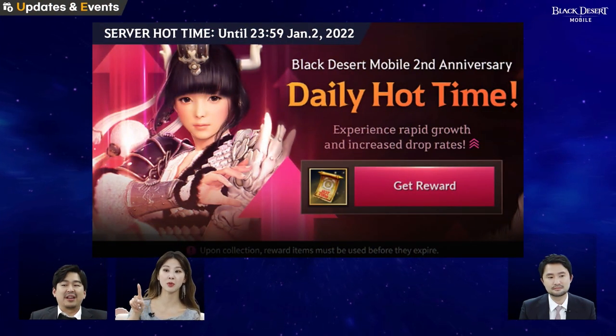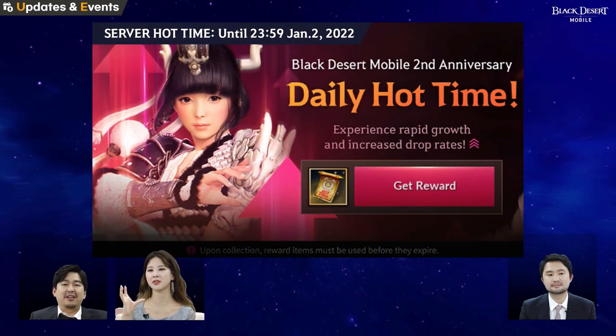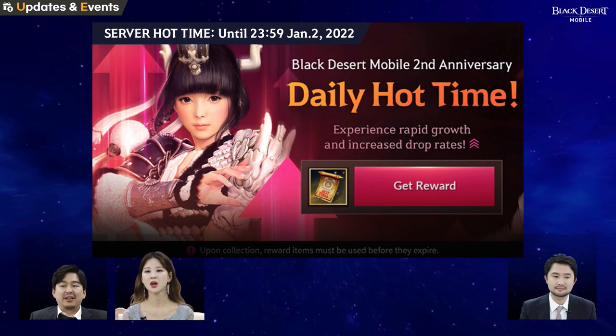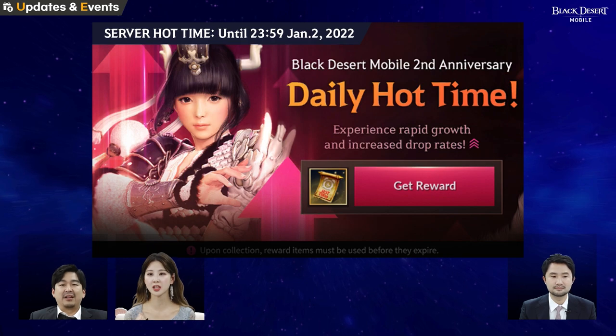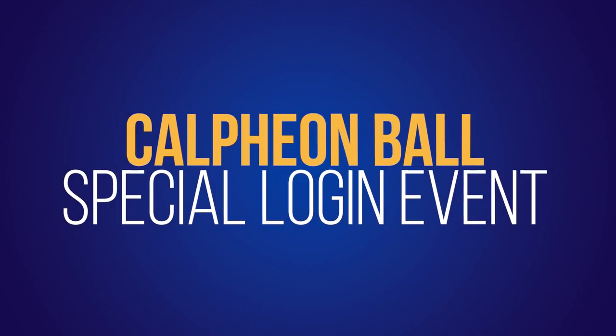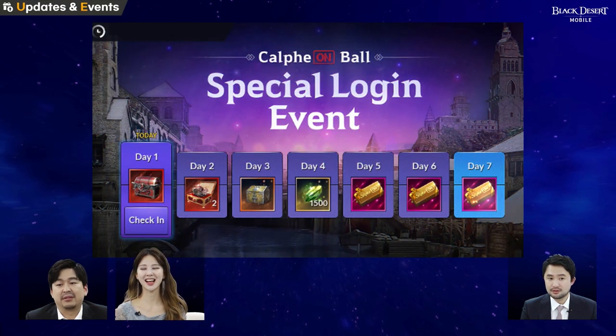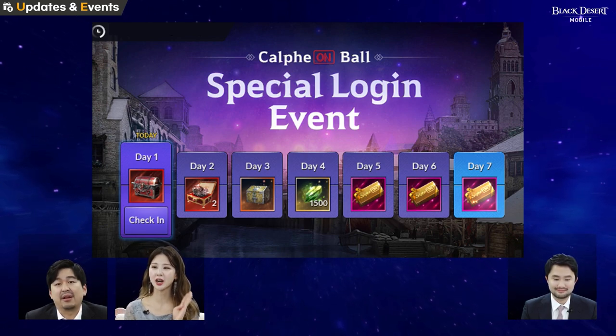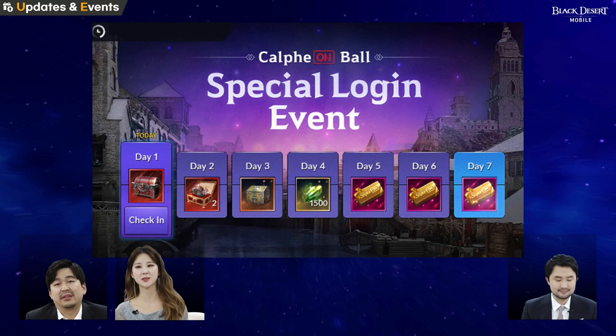Tap on that great get-reward button, and you can get additional hot time scrolls on a daily basis. The percentage for the hot time scrolls is the same — 200 percent. It comes from both special login events, and there are four awesome rewards you can collect just by logging in.